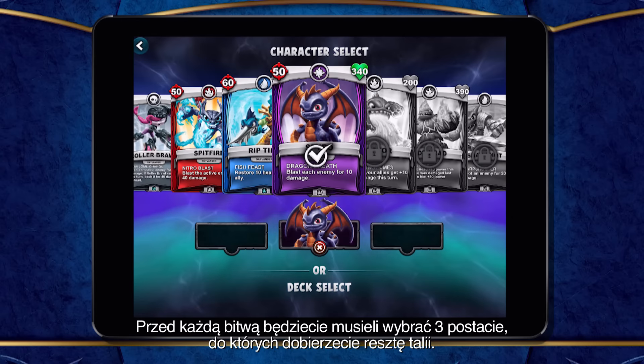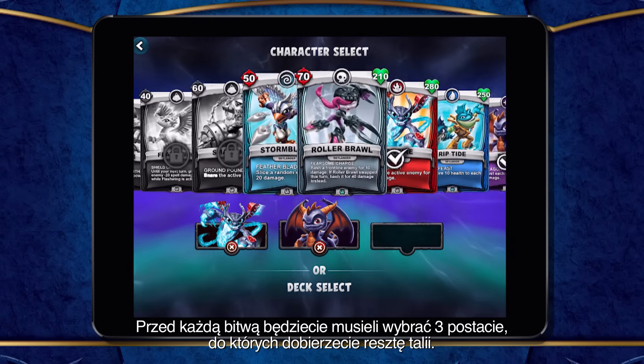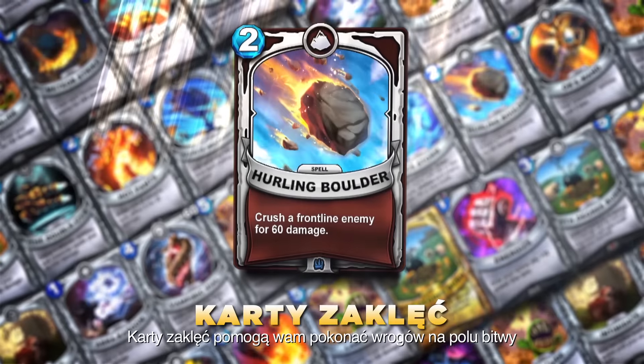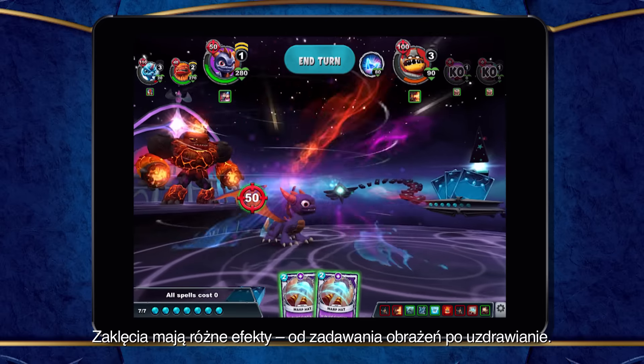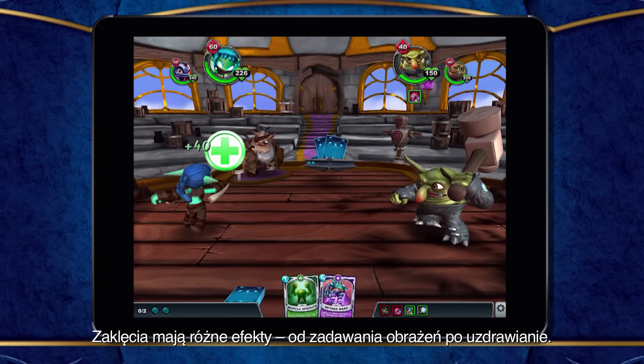Before each battle, you'll select three characters to build a deck around. Spell cards can be used to smite your foes on the field of battle. Spells have a variety of effects, from causing attack damage to healing.